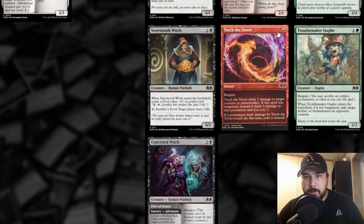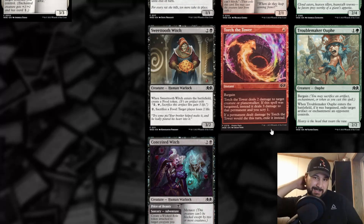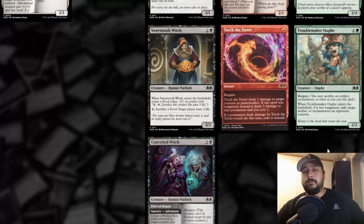Torch the Tower — one red instant with Bargain. Torch the Tower deals two damage to target creature or planeswalker. If this spell was bargained, instead it deals three damage to that permanent and you scry one. If a permanent dealt damage by Torch the Tower would die this turn, exile it instead. If it were any target I'd say this is a great card, but because it's only creatures and planeswalkers — which aren't super relevant in Pauper — it's pretty subpar. Even with the scry one and exile clause, the exile is situational and the decks you'd want to exile against can usually respond by sacrificing the creature. It's held back by targeting only creatures and planeswalkers.